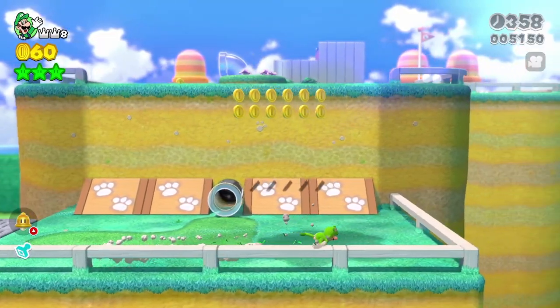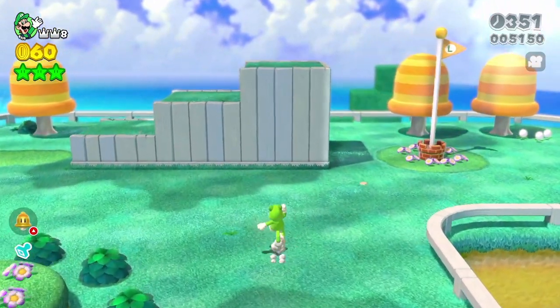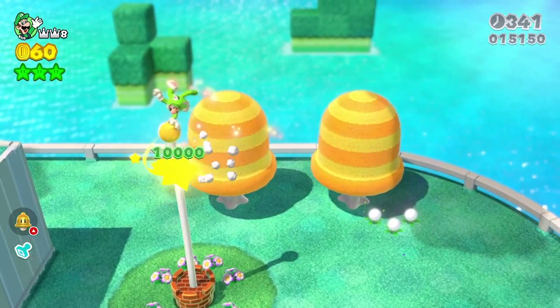To easily grab the flagpole, I hit this fence here, climb the wall, and then do two long jumps to get Luigi in this exact spot. From here, I do one long crouch dash and one short crouch dash and grab the pole.